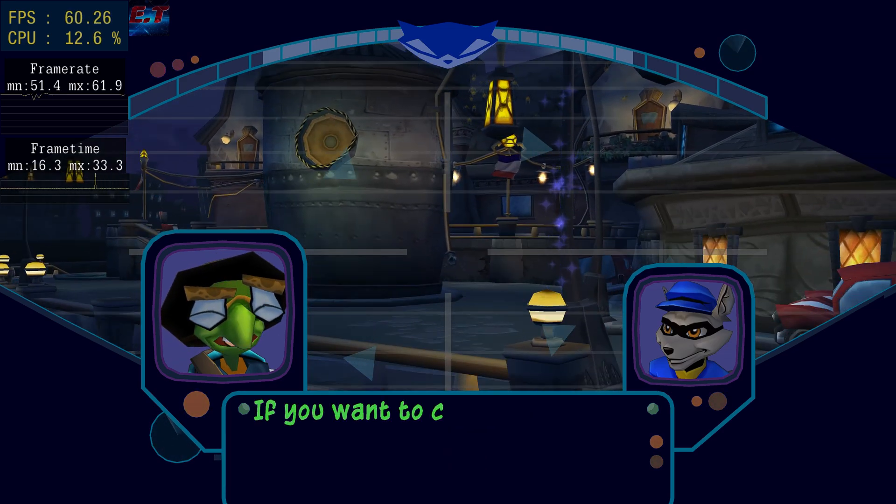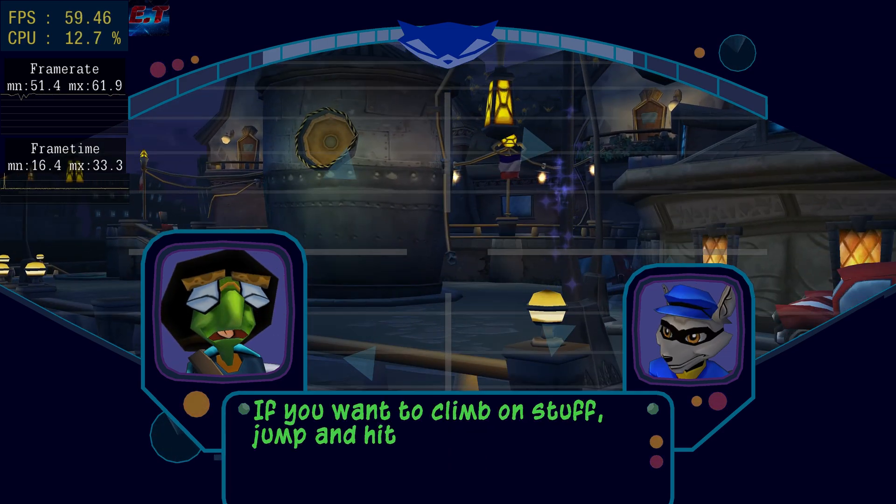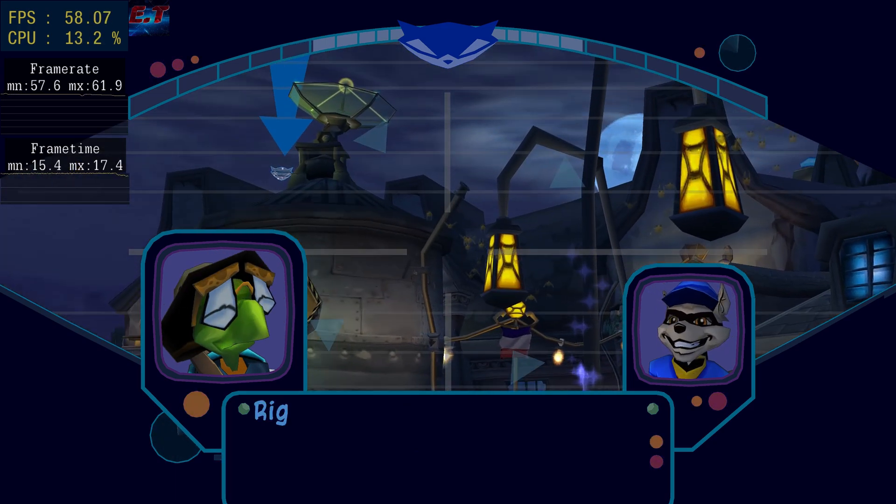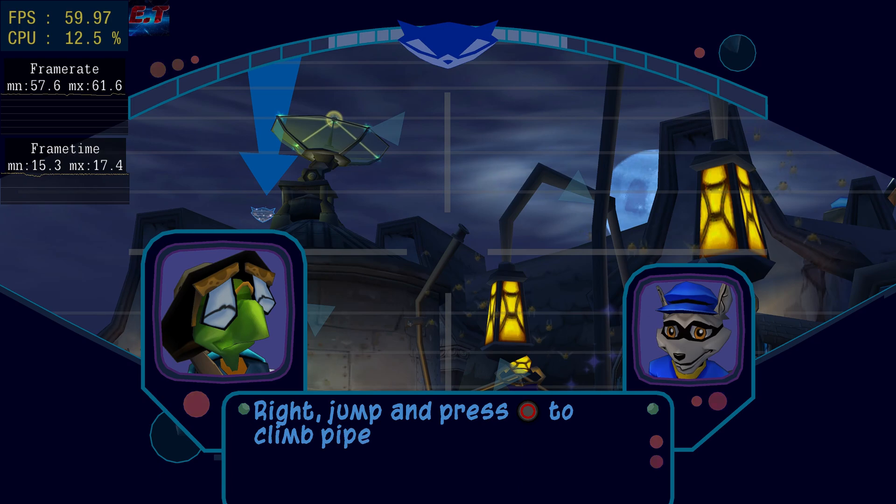If you want to climb on stuff, jump and hit the circle button to grab hold. Try climbing up that pipe. Jump and press the circle button to climb pipes. I'm on it.